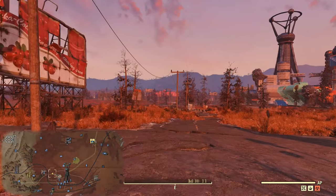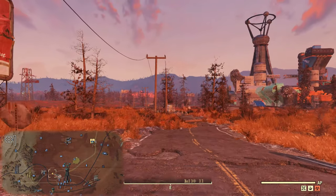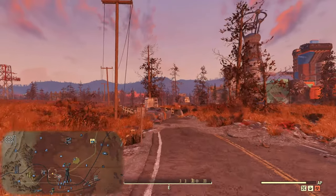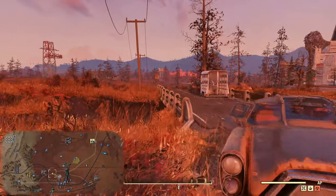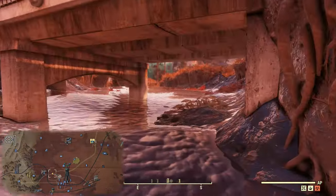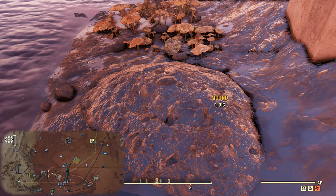For the first Cranberry Bog map, it shows Watoga in the distance and an east marker, placing this mound west of Watoga somewhere. That somewhere is underneath a bridge passing over the river. Head down to the water's edge once you reach this bridge and simply look underneath for the mound.